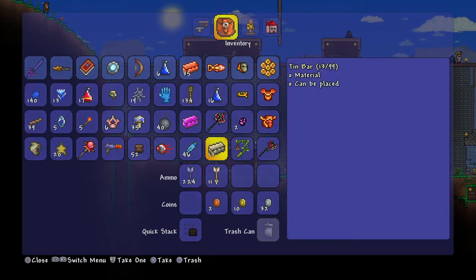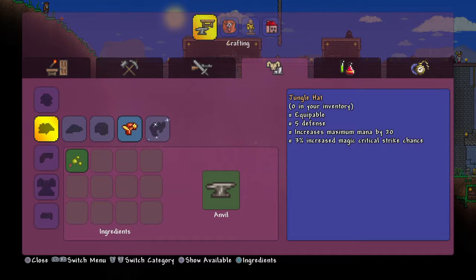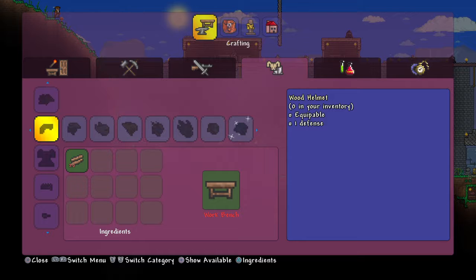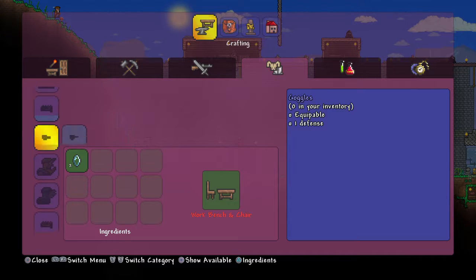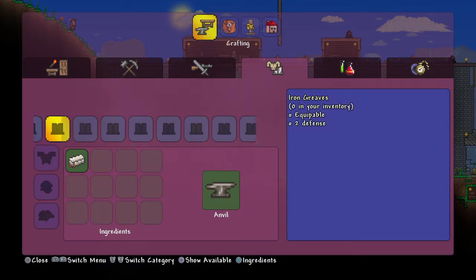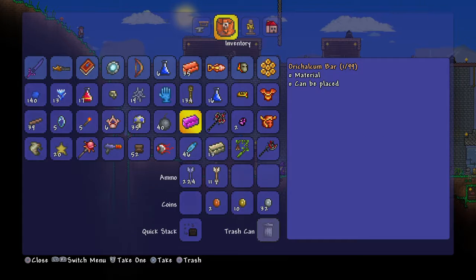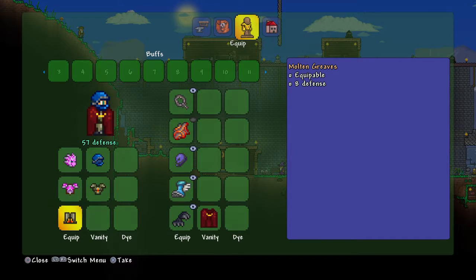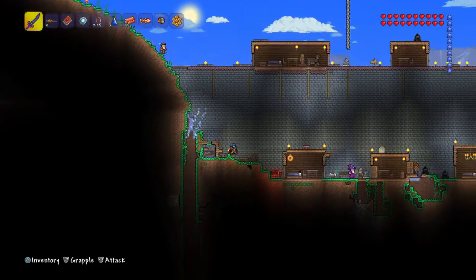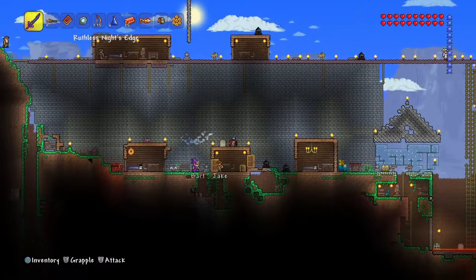We only have one orichalcum bar left so we can't make the orichalcum greaves. Can we make palladium greaves though? That would be good. Here are the greaves — yes indeed, I can make palladium greaves. They both give 8 defense so there's no real difference. My defense is pretty decent at 57.